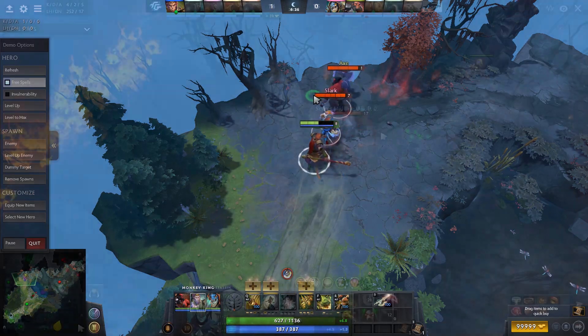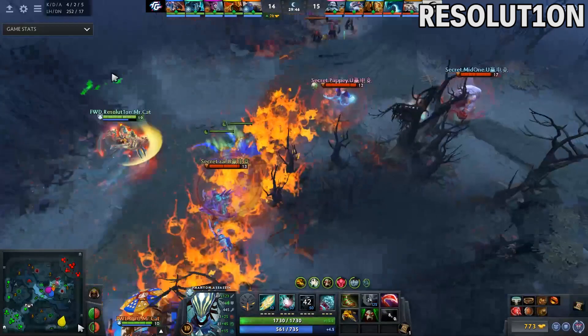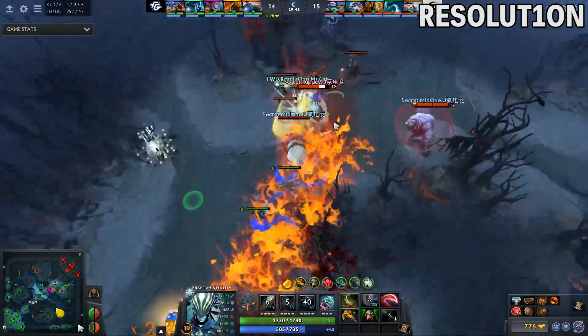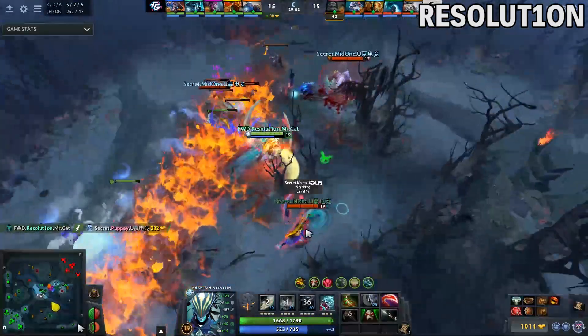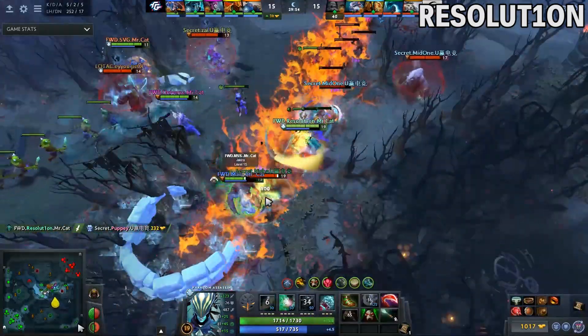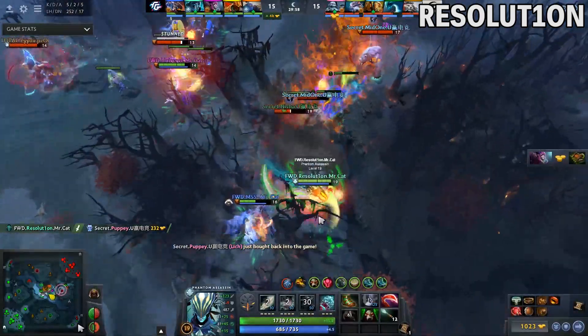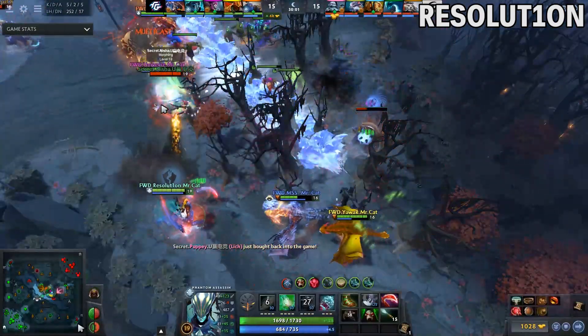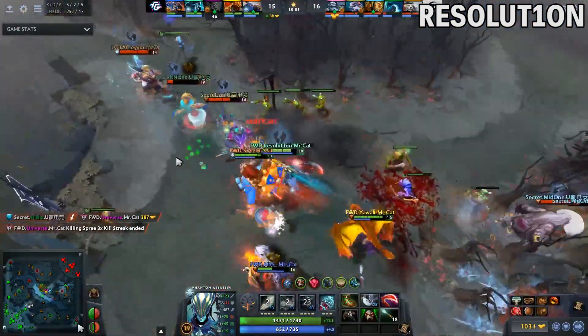Sange and Yasha is a weird item now, but at the same time it serves a purpose that Manta was never able to serve. Take Resolution playing PA in these two different games. In this one he goes Manta and he is against Adaptive Strike that he can Manta dodge, Root that he can Manta dodge, and they have only one BKB-piercing ability, Corrosive Haze, that he can also negate. The status resistance from Sange and Yasha or the extra HP doesn't make sense here.